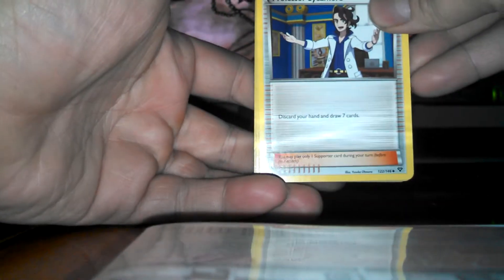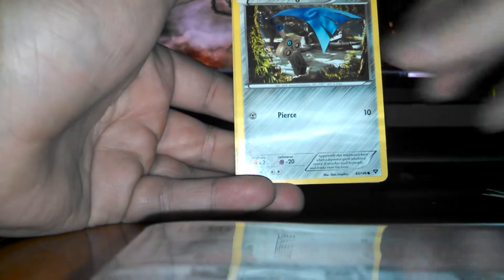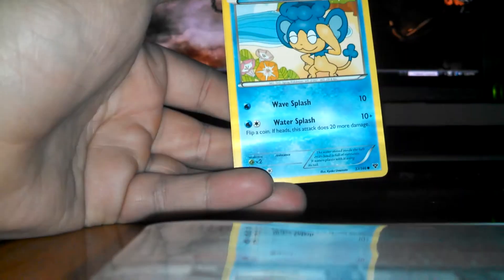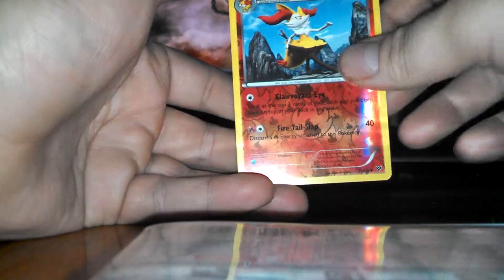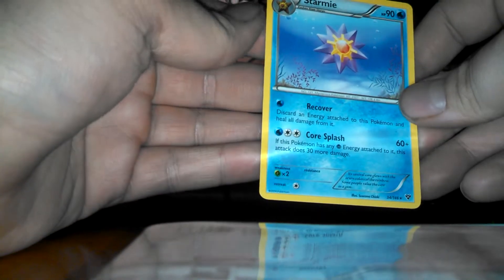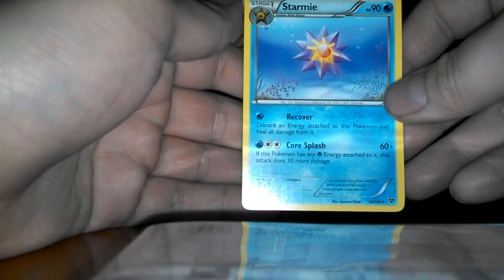Alright, next one. We have a Professor Sycamore, Braxton, Dunsparce, Hone Edge, Rhyhorn, Water Energy, Scatterbug, Panpore, Braxton Reverse, and a Starmie Rare. That's actually pretty cool — I just like the look of that card. Very nice.